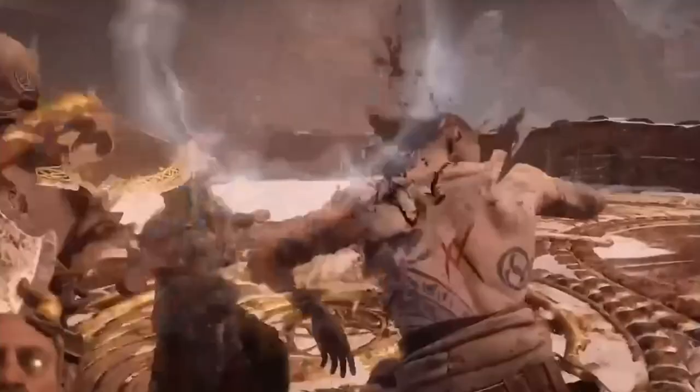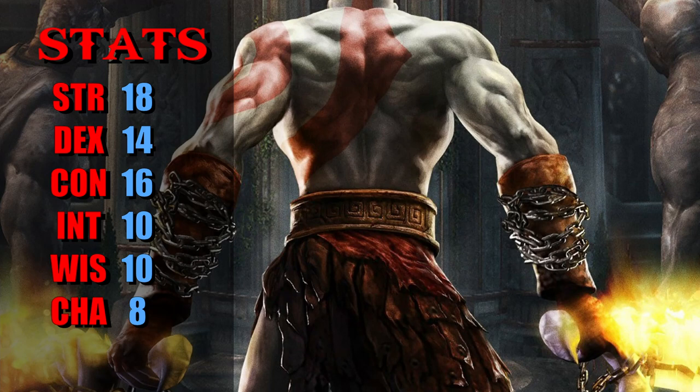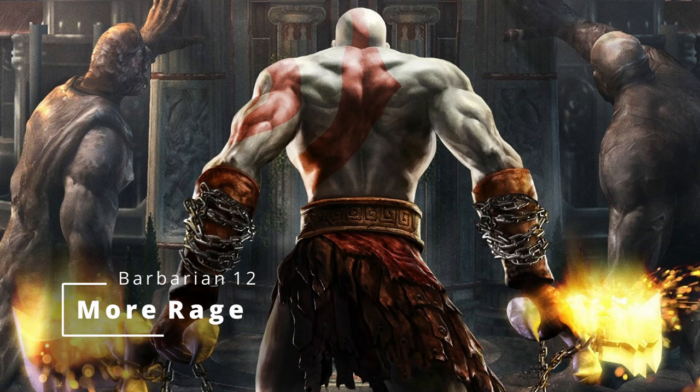At 12th level of Barbarian, we finally use the Ability Score Improvement to boost our Strength by 2 points, plus we get one more Rage per long rest. At 13th level, you get another Brutal Critical die, so now when you crit you roll 2 additional dice on top of the critical dice you already rolled.